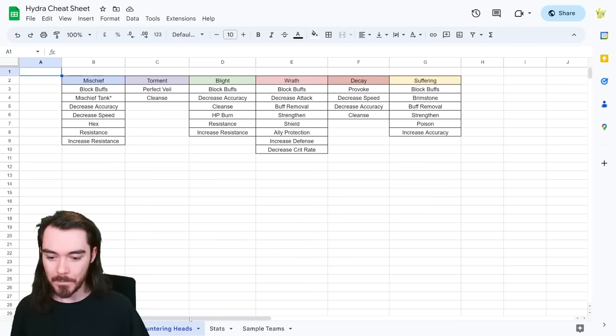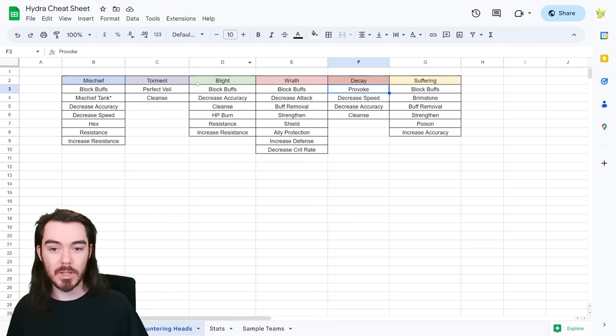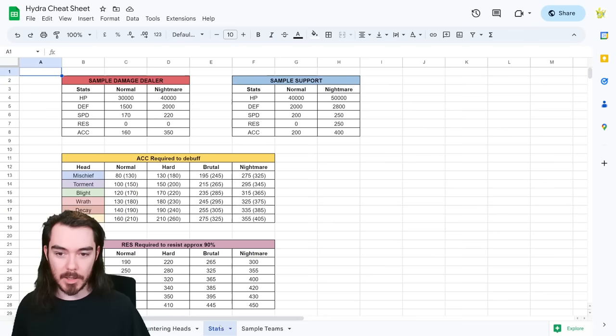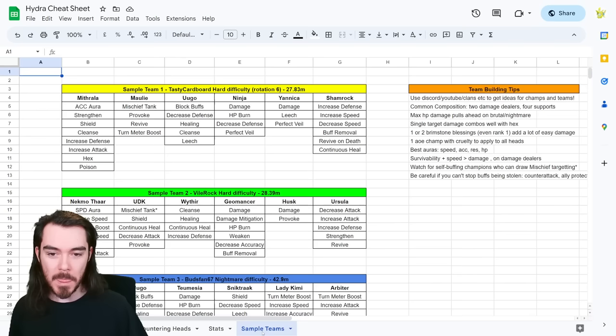For the specific heads, I've put the key bits in here as well so you can look at the four heads that are up for any rotation and see what's really useful. Provoke is amazing for Decay, but if Decay is not in the starting four heads you can leave that out. Let's say these are the four starting heads — I'll try to bring in these things as much as possible and ignore the other two. We've also got sample stats for a support or damage dealer covering accuracy and resistance requirements, and some sample teams and team building tips from actual members on my Discord.